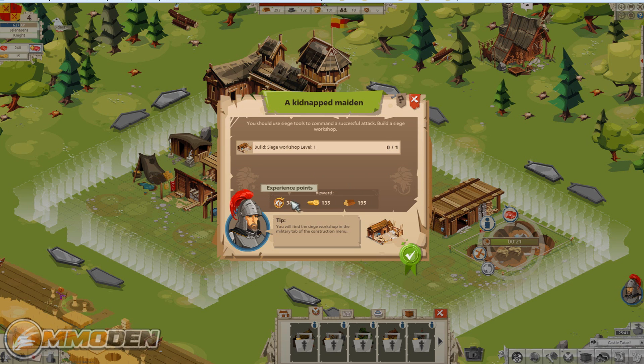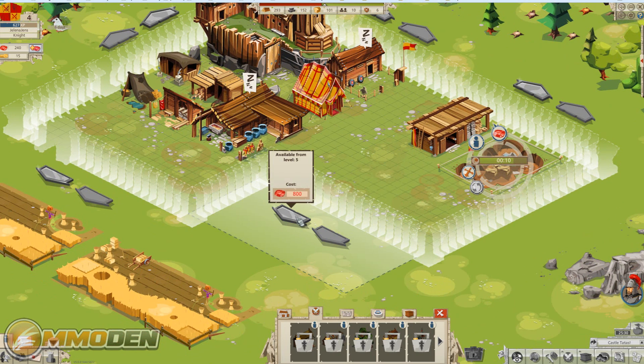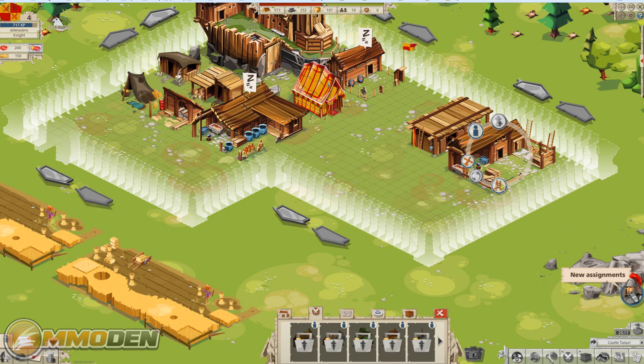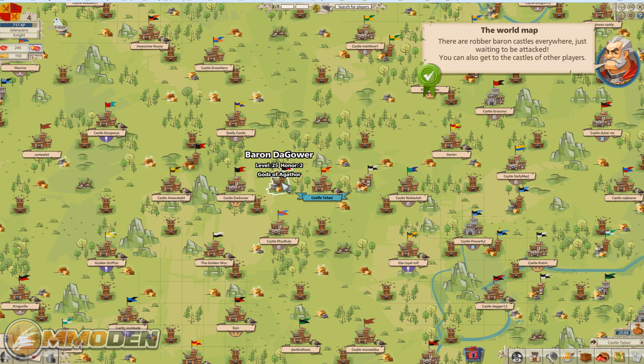We get our reward — 38 XP, some gold, and wood. We need 123 experience to reach the next level. We also have 240 rubies and can do some expansion with those. Now we can shatter our enemies. New assignment: robber baron castle defeated. Let's head out to the world map — Castle Tatas is right there.